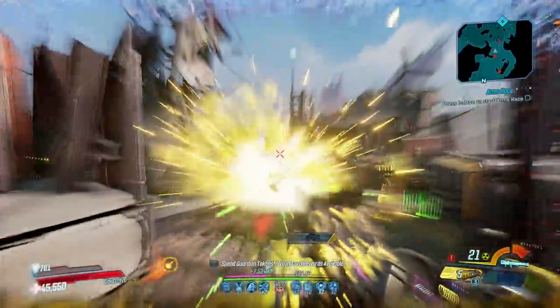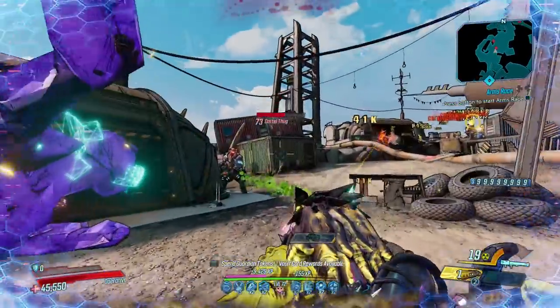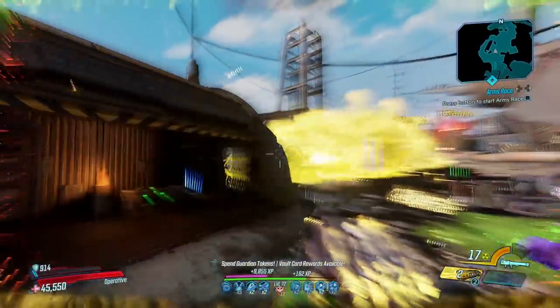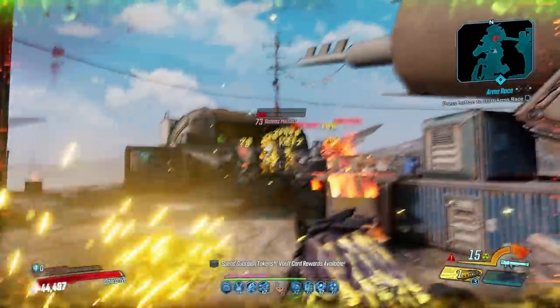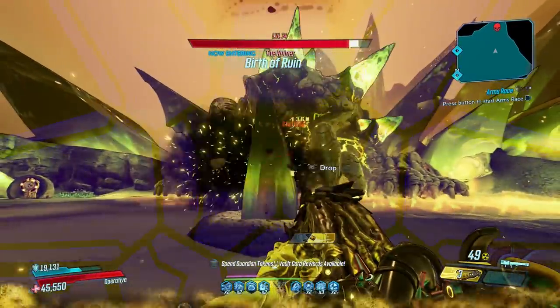There are a lot of other launchers that abuse a Rustler prefix like the Nukem or Creamer, you just have to go searching for them, but the Yellow Cake and Globe Trotter are amongst the best. This gun doesn't need to break the game to be good though, serving as a fantastic launcher that is both strong and easy to handle.